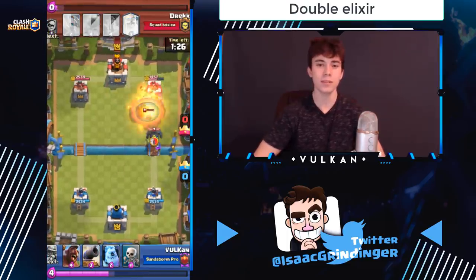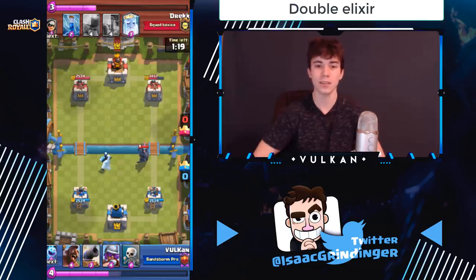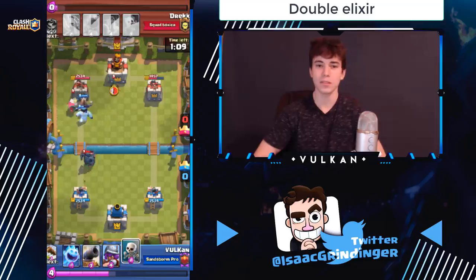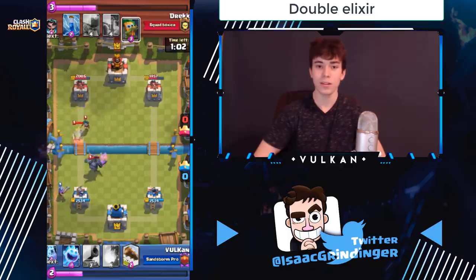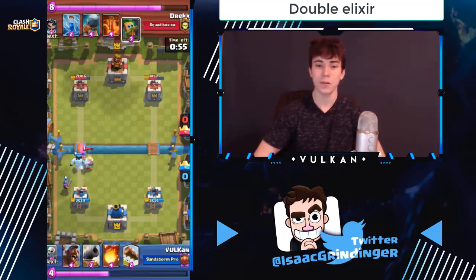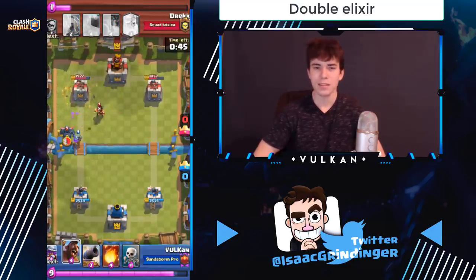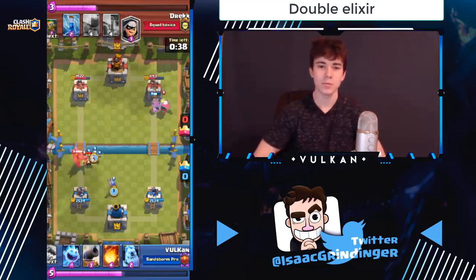When double elixir comes around, if you can't break through on defense, that's the point where you start fireball cycling. By fireball cycling I mean — when they drop a support card like a prince, musketeer, or anything that isn't a tank, you fireball that card and then defend and cycle back. Since it's double elixir you can defend well even though you spent a little elixir, but you also got value from it. That way you don't have to switch lanes and can finish off the tower. In some matchups like versus three musketeers, don't fireball cycle because you need that fireball on defense.